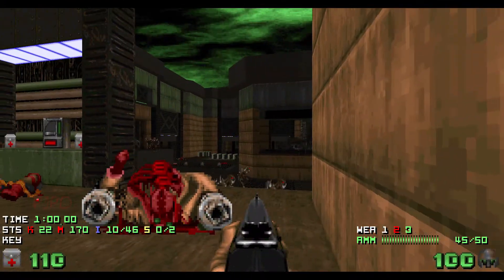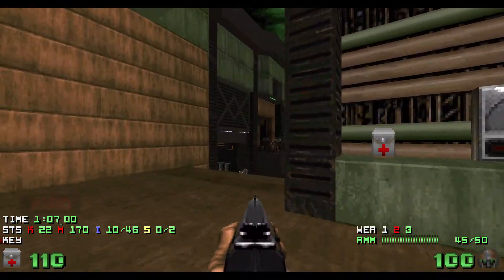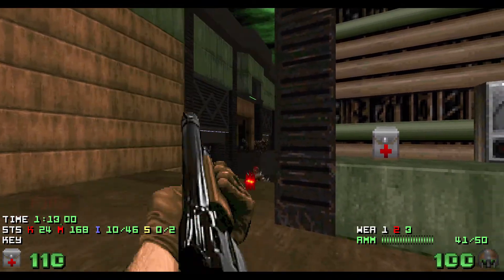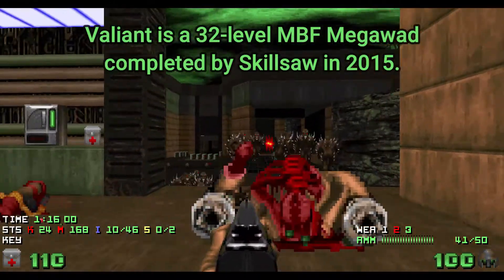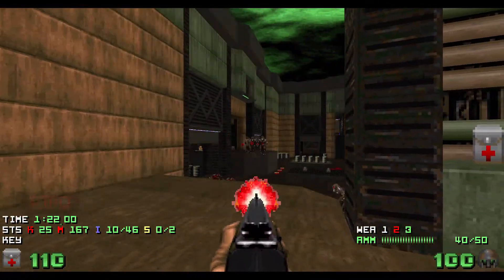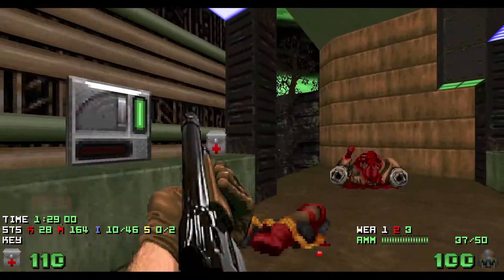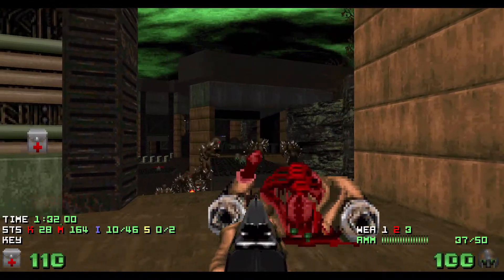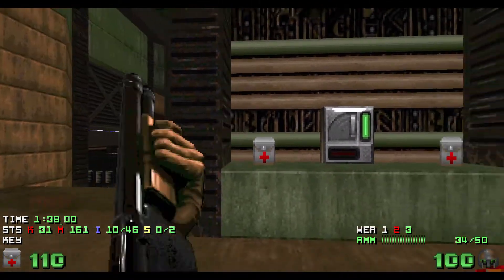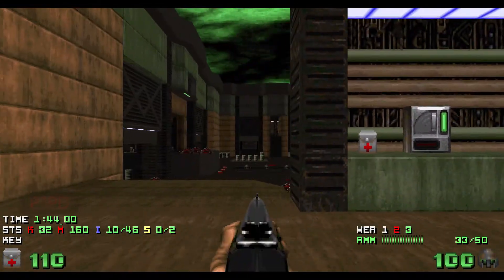I'm going to try dragging some Imps this way and raising them up on the platform. That's a lovely crop. You'll be noticing various modifications made by Skillsaw for Valiant. The modified pistol fires faster, and these Imps look different — they've got more horns. I call them horny Imps. They fire faster with a burst of two fireballs instead of one.